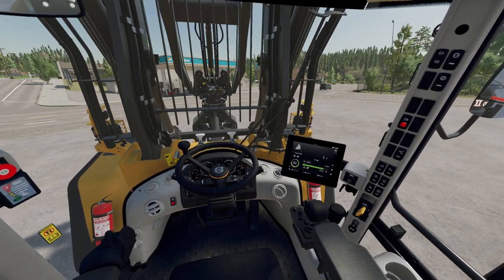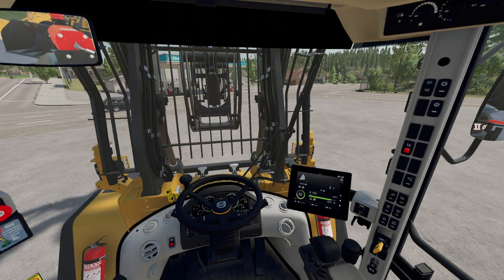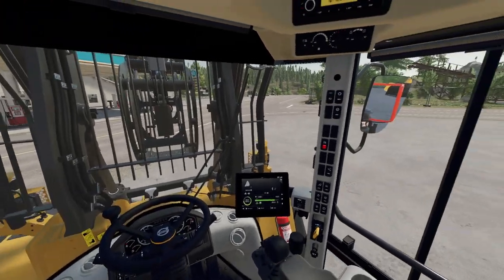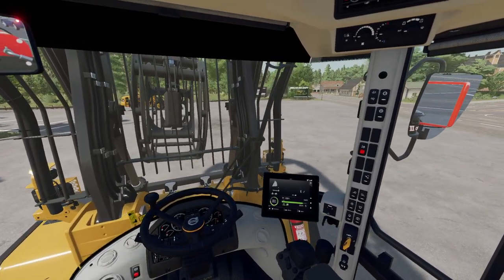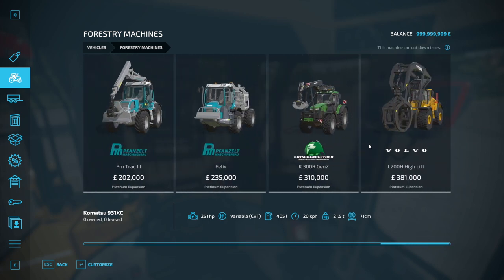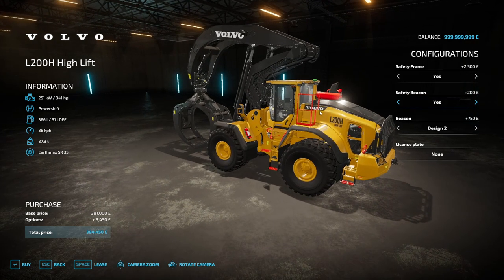If you want to change your front wheels there are options for that. If you play in first person it's got the right visibility for a timber machine. Having a look in the shop at this particular one, so as standard it comes with the safety frame which can be removed.